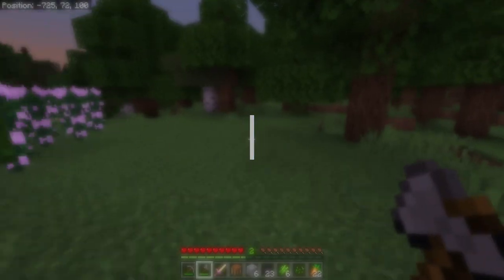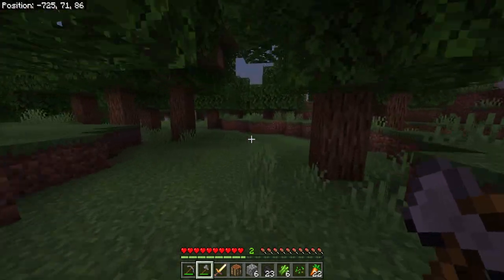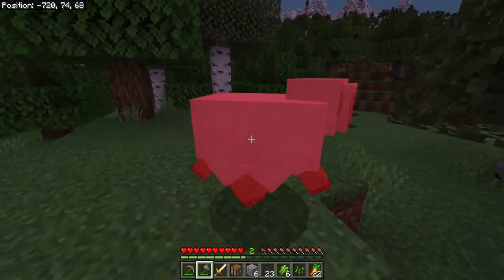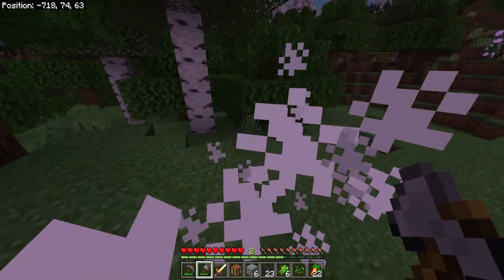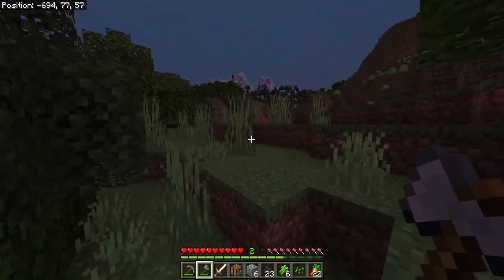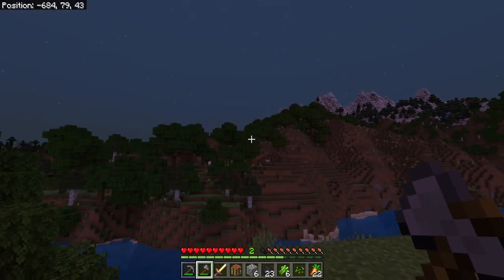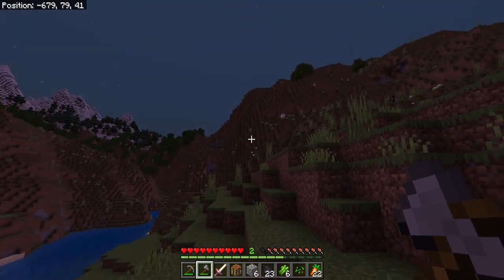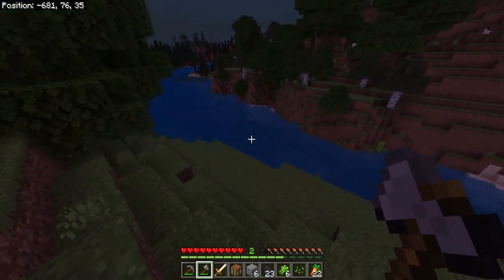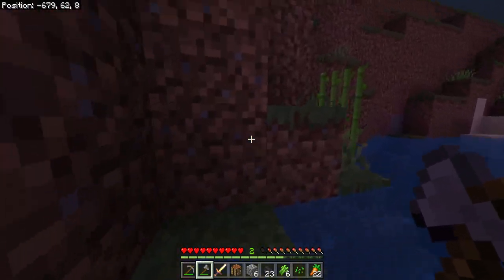We have some things to do — darkness is here. The sun is going down, the scary things are about to come out. We have not found any iron yet, so we are unprotected. We don't have any armor, we don't have a shield. We're just going to do our best to survive the darkness. That mountain way over there is going to be our main base area, and on top of this hill is where we'll set up camp for the first night — we need to avoid any mobs.